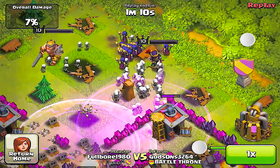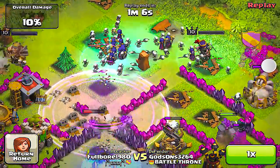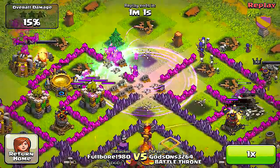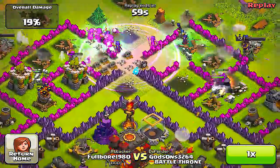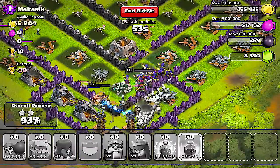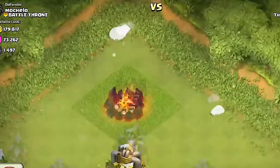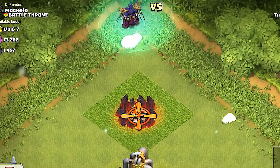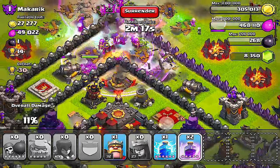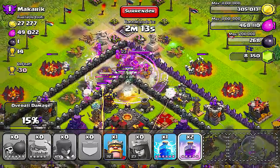Coming in at our number 3 spot — a troop with possibly the best character design that brought life back to Clash of Clans — is the Witch. When they first came out, the witches were pretty much overpowered. They could 3-star bases with ease with the use of a jump spell or two, and were one of the first troops to cause an outcry from the community to patch them. This actually forced people to put their mega bombs outside of their base in attempts to stop witches. However, it only took one patch — making the witches walk closer to their targets — to balance the gameplay out.